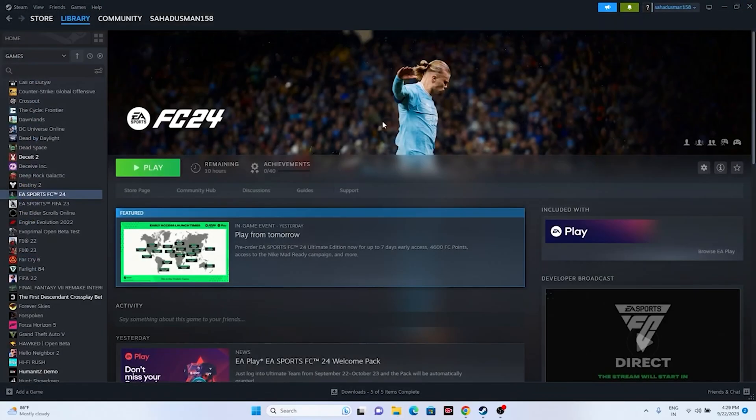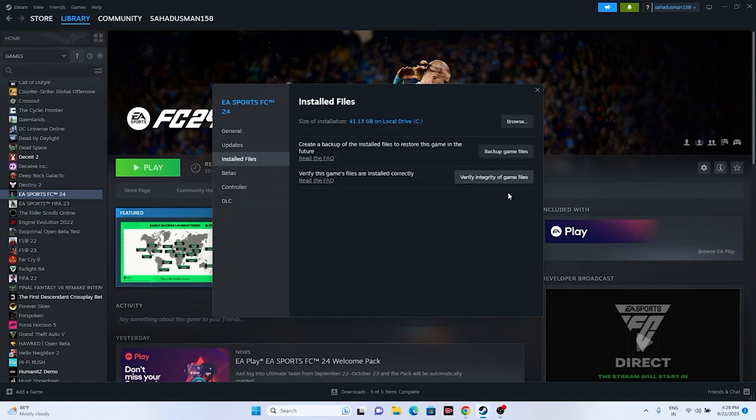The last step is to verify the integrity of game files. Right-click the game in Steam, go to Properties, then Installed Files, and click 'Verify integrity of game files'. This will take a bit of time and will cross-check every single game file, fixing any missing or corrupted files. Wait for it to reach 100%.